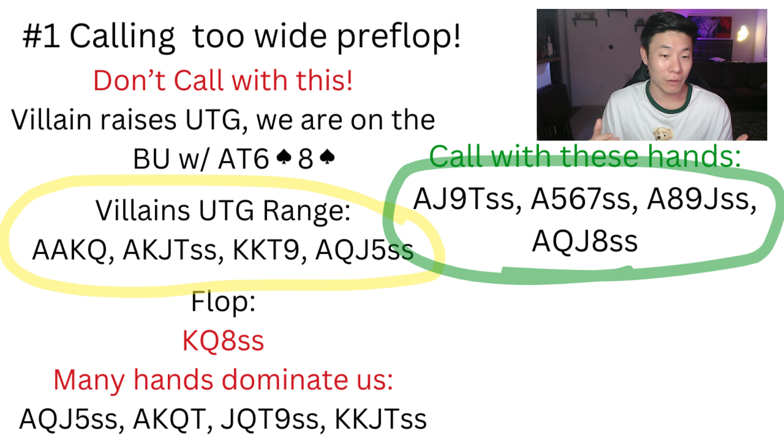So let's say we do call and gamble a little bit with our ace-ten-eight-six. Oftentimes we're going to flop some sort of straight draw or flush draw and we're not even going to know if those are good if we hit. It's just going to get you into a lot of trouble.